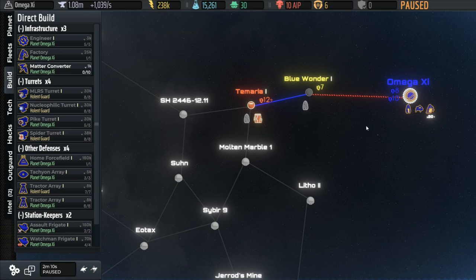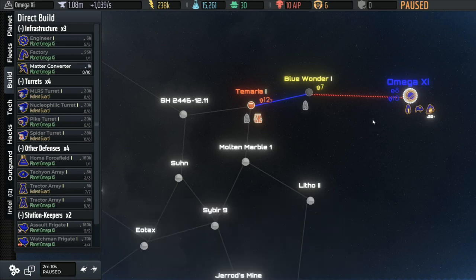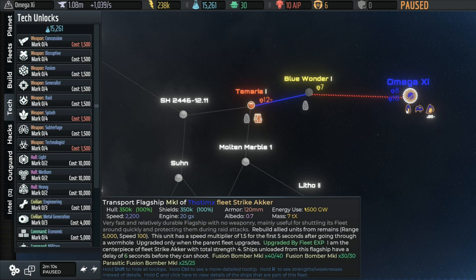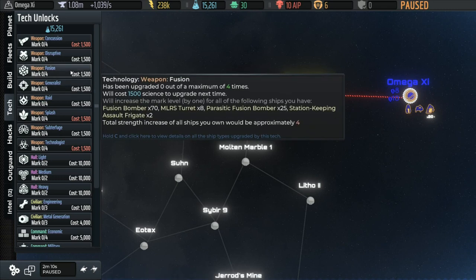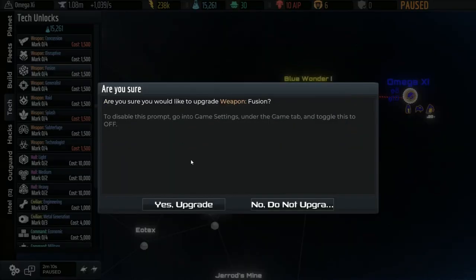What about hacking and tech? The main strategic principle you want to remember is: do not commit. Keep your options open as long as you can, unless you're absolutely sure — 95% isn't good enough, 98% isn't good enough. If you're 100% sure you need something, go ahead and invest; if it's any less than that, don't. Save it until later because we don't know what's out there. The research I want to do right away is only two things. We have fusion bombers and parasitic fusion bombers, so fusion weapon upgrades are a natural fit — and we're going to get a bonus to the MLRS and assault frigates from this as well, so that syncs up very well.